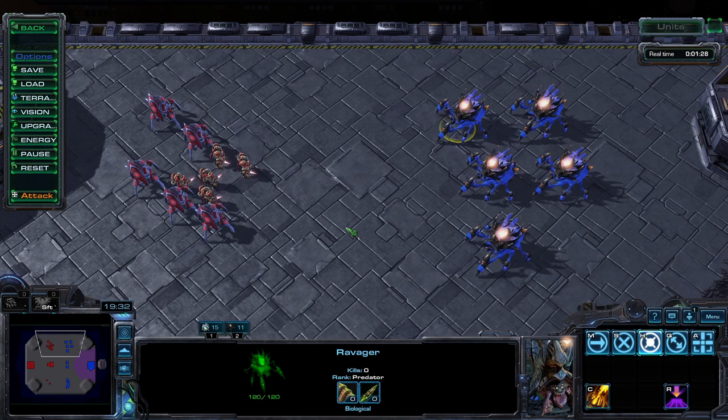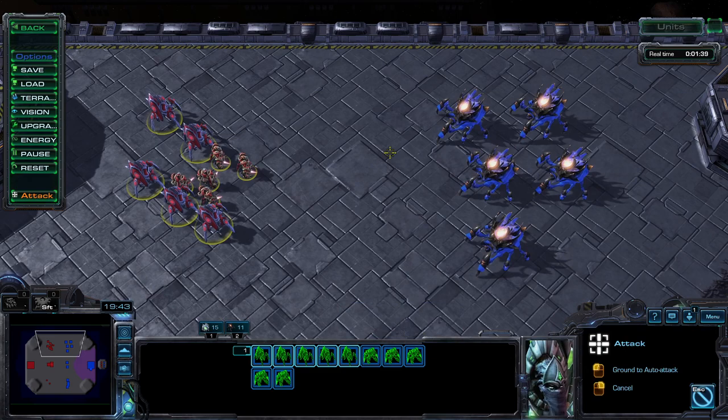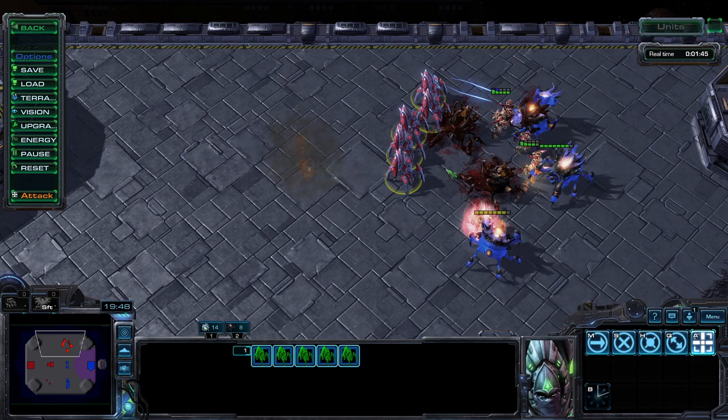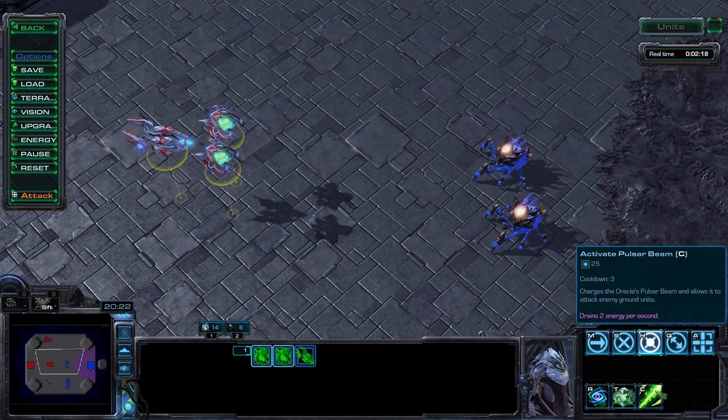Protoss players — it is quite common to see ravagers make an appearance, even in mass. The answer is generally having plenty of army units. Charge lots can overwhelm and close the distance. Blink stalkers should be able to avoid the vials with ease. Air units such as oracles or void rays can be very helpful at targeting down the ravagers.